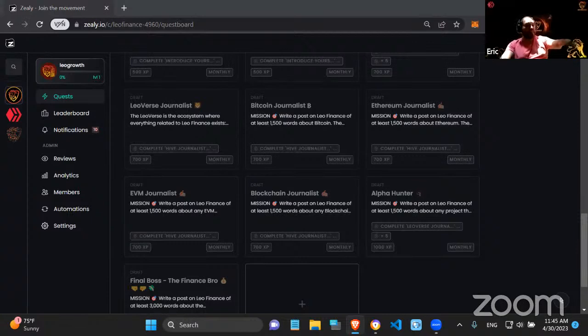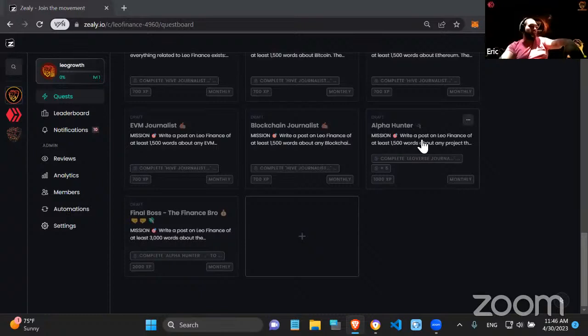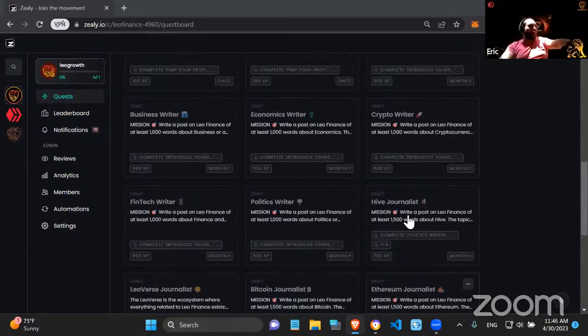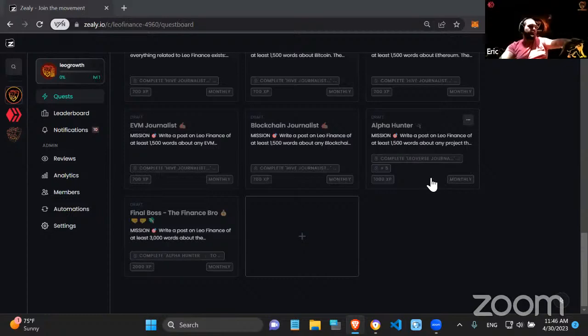Once users finish the Journalist path — having written about Ethereum, Bitcoin, the Leoverse, Hive, an EVM chain, and a non-EVM/non-Hive/non-Bitcoin blockchain — they become an Alpha Hunter and can write alpha posts on LeoFinance. Then the final boss gives 2,000 XP. The Finance Bro path in total gives around 10,000 XP since most quests give 500–700 XP each. The final boss requires a post above 3,000 words.